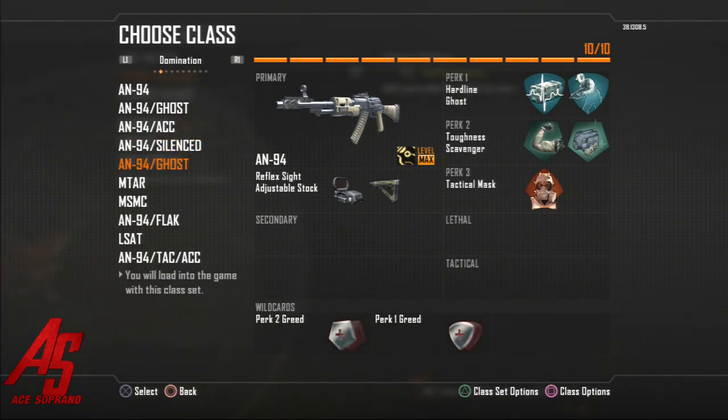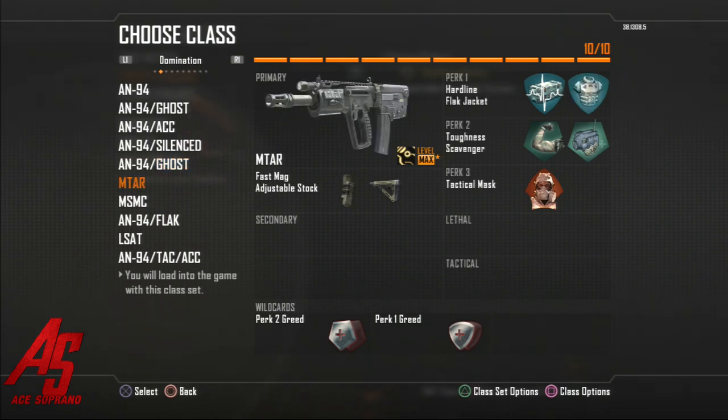This one is for when I want to run the red dot and have ghost — here's basically an example of that class running ghost and the red dot with adjustable stock. This is the MTAR, just a different gun for when the A94 isn't cutting it for me. Not every day can you use the A94 because it won't feel right every time. Some days you'll have good days with the MTAR, some days with the A94, and this is what basically helps out.